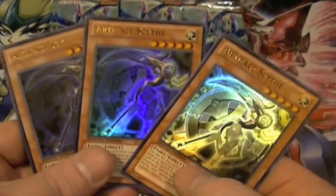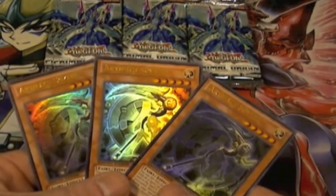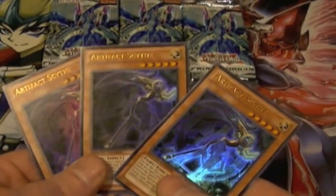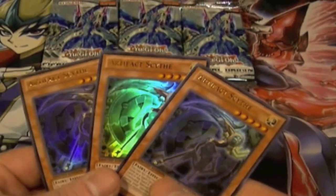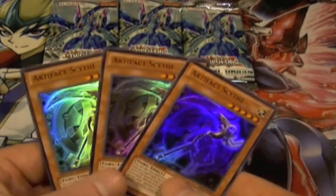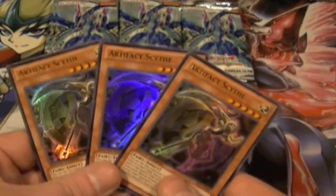Ladies and gentlemen, boys and girls, children of all ages — Supreme Dragon brings to you the Primal Origin Sneak Peek. Don't forget to like and subscribe, buttons down below. Check out my eBay page, links down in the description. I got these from locals, which is Heroes Headquarters in Marksville, North Carolina. So if you're in the area, check us out.